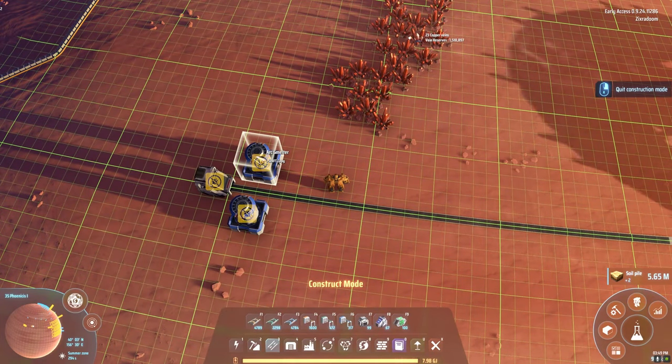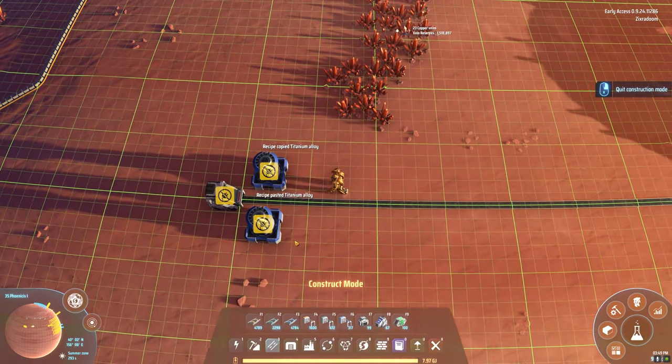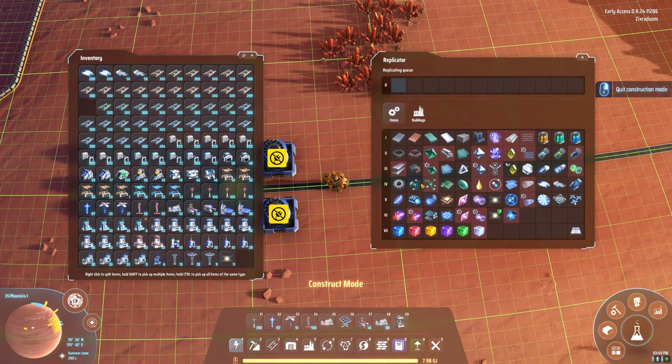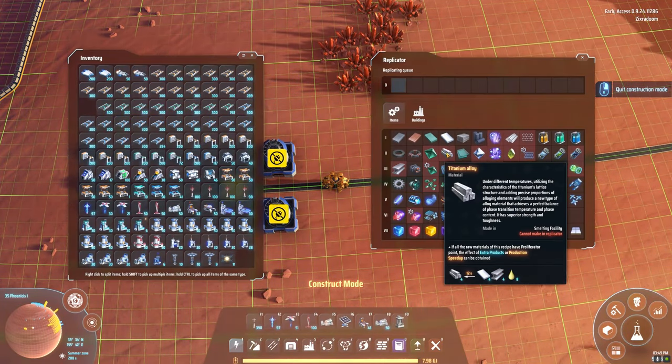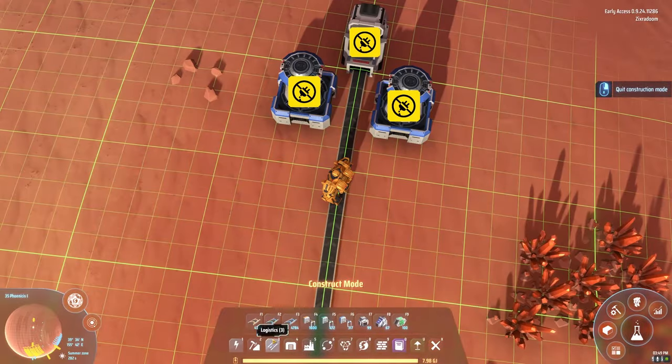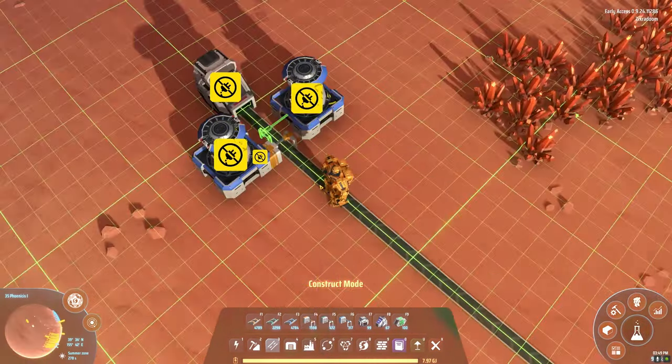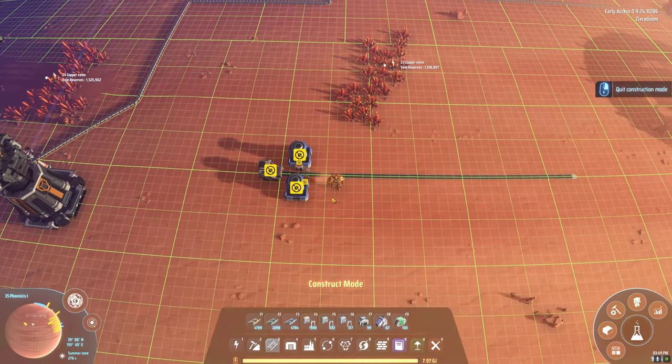We're going to change this to Titanium Alloy. And how long does this recipe nominally take? 12 seconds to produce four. These guys should be plenty.